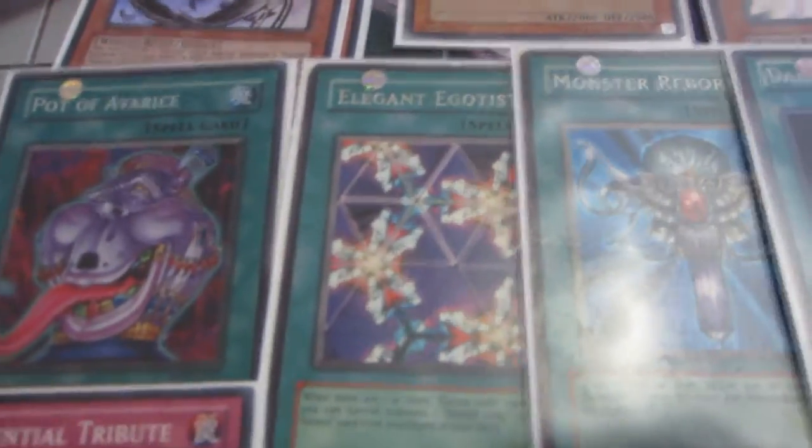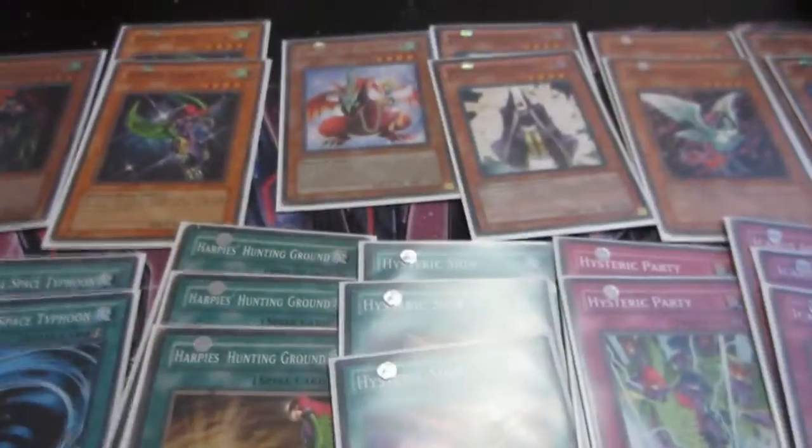On to the spells: one Pot of Avarice, one Elegant Egotist — you only need one, you'll see why. One Monster Reborn, Dark Hole, Heavy Storm, double MST — double MST is very important to this deck. Three Harpy's Hunting Ground and three Hysteric Signs. The reason MST and Hunting Ground are at two and three is it allows you to pop and get the plus. If you send Hysteric Sign with Summoner Monk you're going to get a search of three, summon the Crane and you're going four cards from the deck — you choose three and draw one. That's ridiculous.